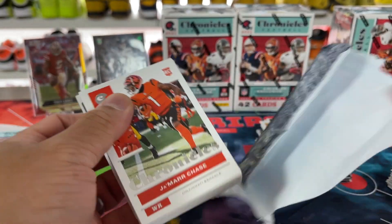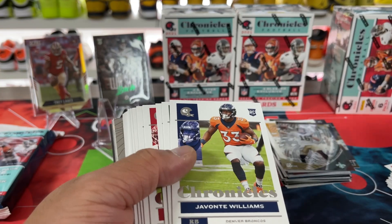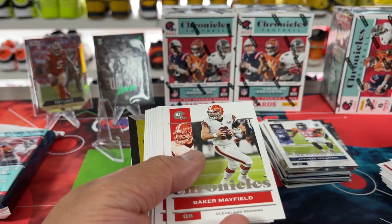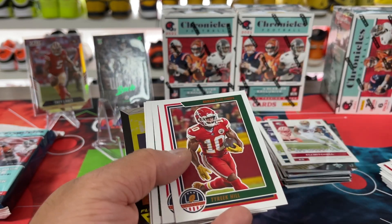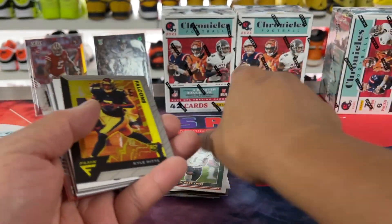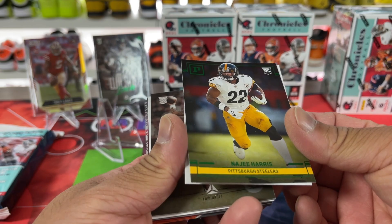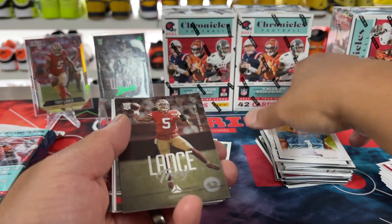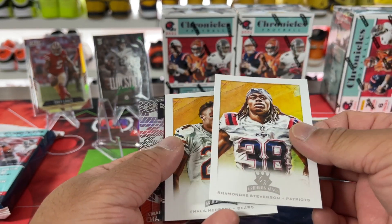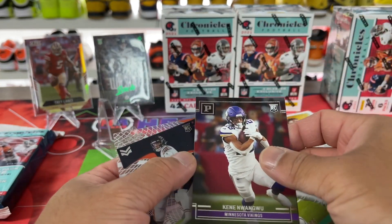Hangers aren't bad, man — 30 cards and quite a few inserts back here. This is Jamar Chase base rookie, Tua, Devontae, Carr. The rookies are kind of mixed in with the Chronicles base. There's Eli, Tyreek Hill, Patrick Mahomes — I think I've seen that one before. Amara, there's a Jamar Chase rookie — nice. Kyle Pitts in the Flux, Omar Jackson, Najee Harris in the green — nice to see that. Trey Lance in the Luminance. There's a Fields back here too, so there's Kene and then a Moore.